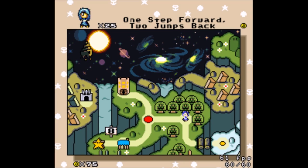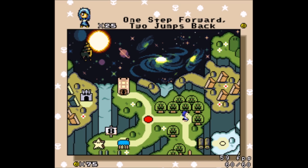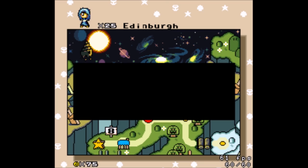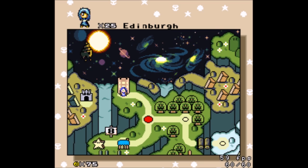Alright, welcome back to Jump 1.5. Only a handful of levels left now, about 10 or so at most, I think. So I'm gonna go to Edinburgh first. I'll probably just alternate between the two paths for now. Not this menu. Gebris Sunset. Alright, let's see what this level's about.